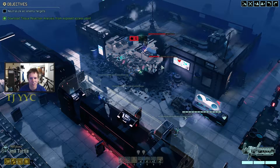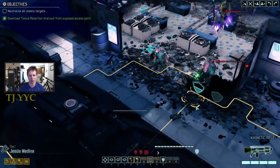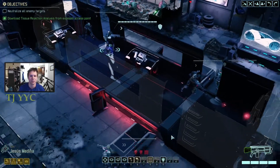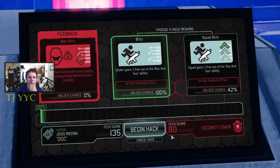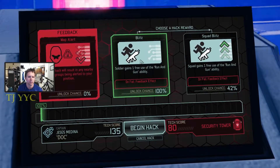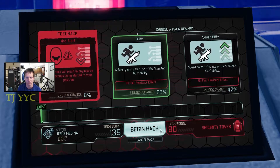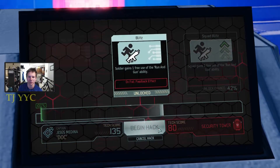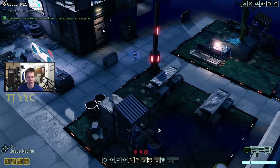Ow. Meat floor. He's pissed off. What can I hack? Let's see what we get - and it's because he has such amazing hacking ability. Squad gains one free use of running gun, or soldier gains one free use. Yeah, sure, we'll do that. We'll go with the sure thing. Alright, so he can use running gun when he wants.